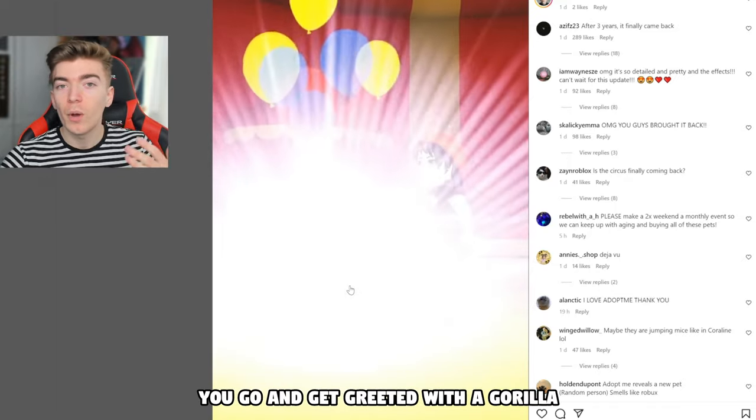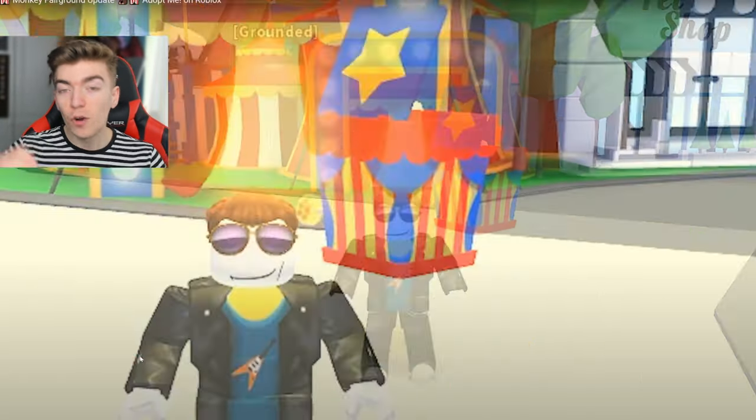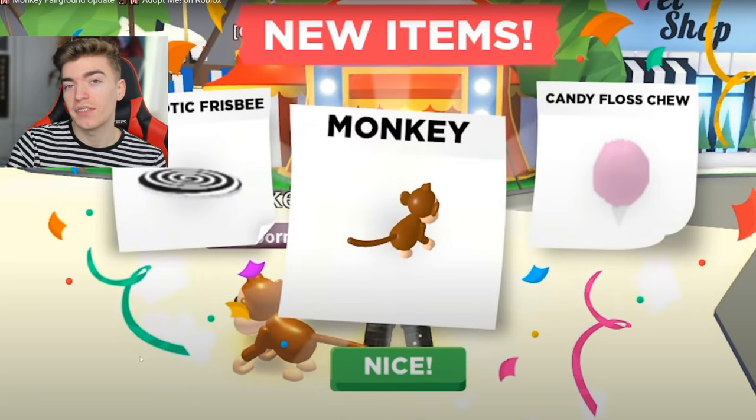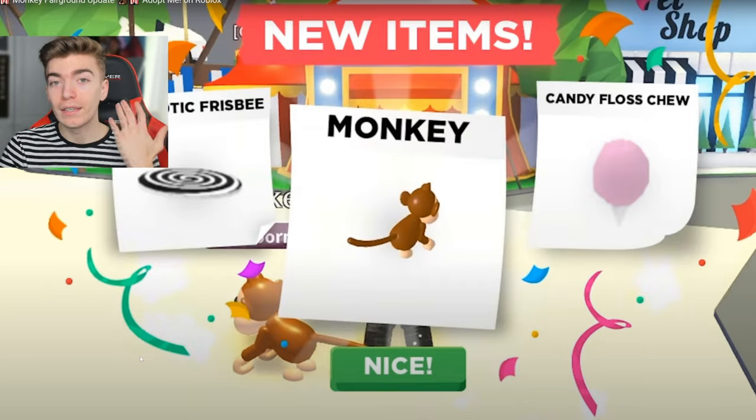When you open this, you get greeted with a Gorilla. And not only that, you'll also receive two extra items. For example, when you'd open the Monkey Box, you would get the Monkey alongside two other things. These two other things could be toys, vehicles, or ingredients.